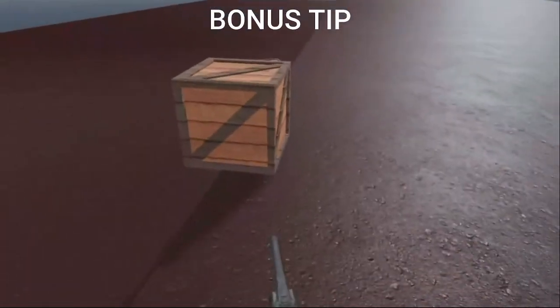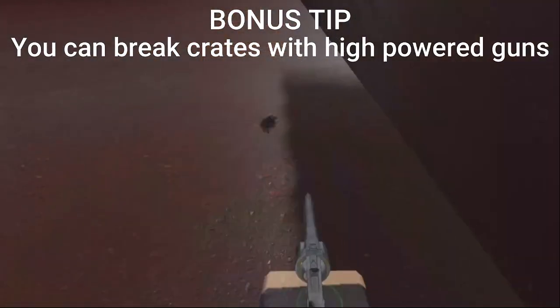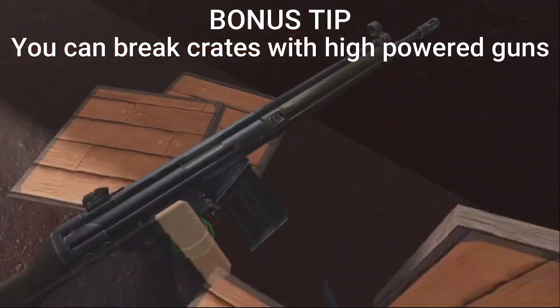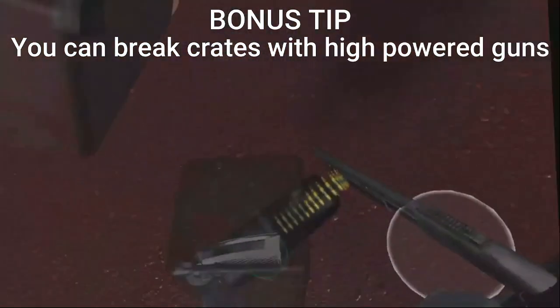Now here's a bonus tip. You probably already knew this but you can break the crates with high powered guns or guns with high calibers. They can drop food to heal you or actual guns like assault rifles and other things like that, which is very helpful. Although you do need high powered guns which can be hard to come by.